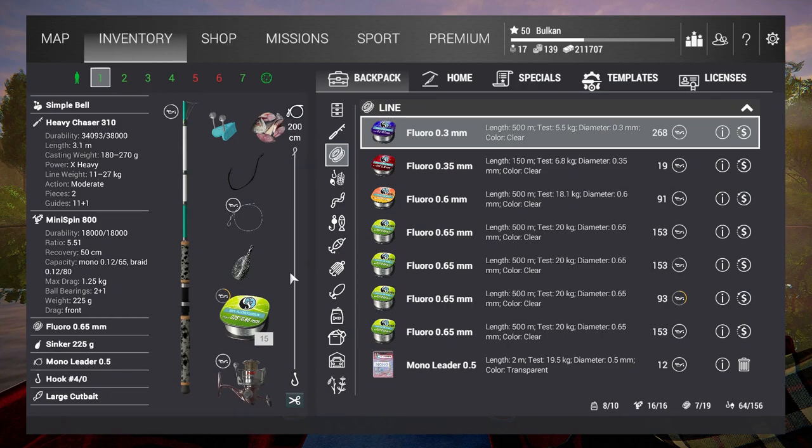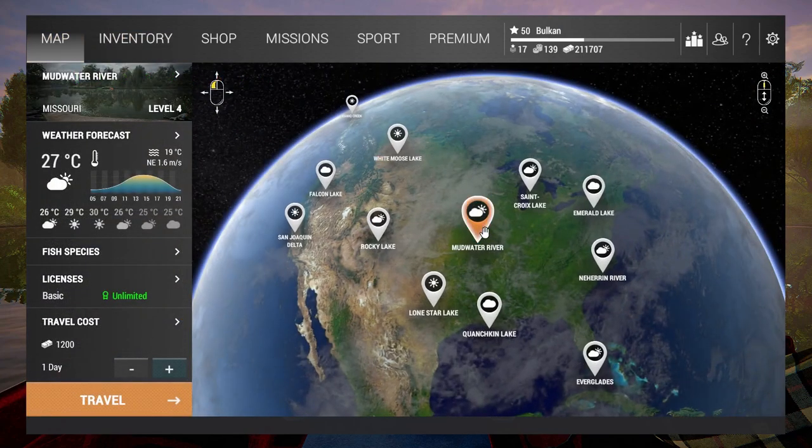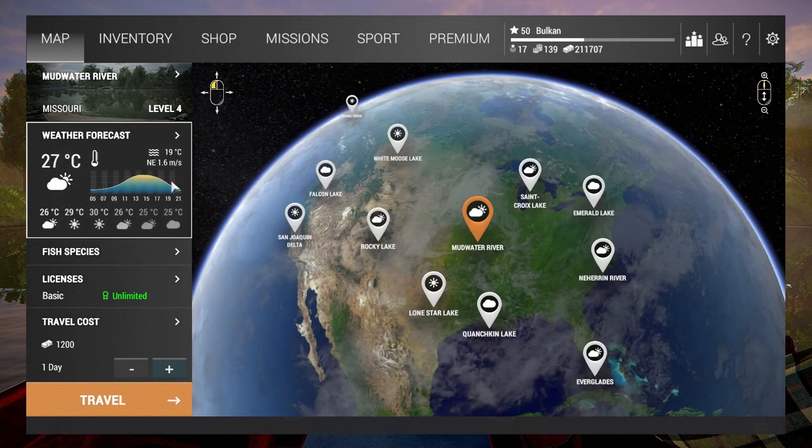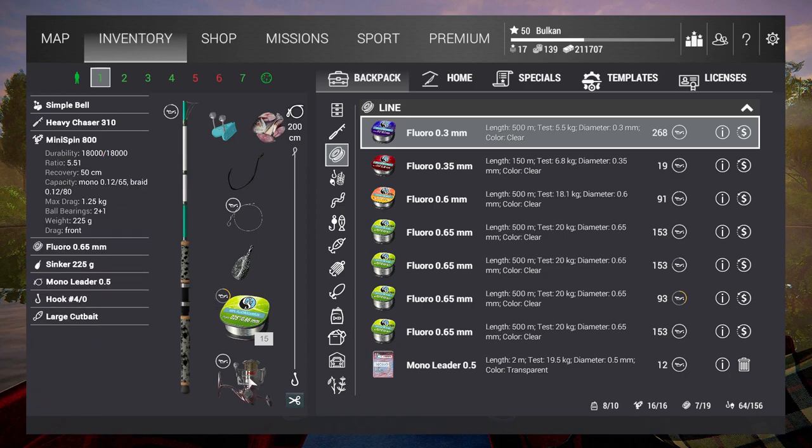Obviously, Panfish is not a good choice here. I'm going after Catfish in my case, but you can even do bigger trout or whatever your choice is. There are many places you can go and break this particular reel. My choice is Mudwater River for some Channel Catfish, hoping to catch any of the common or trophy ones. On my setup I have a large cut bait with a size 4 octopus hook, some strong leader, strong line, and a strong rod with a very weak little reel on it.